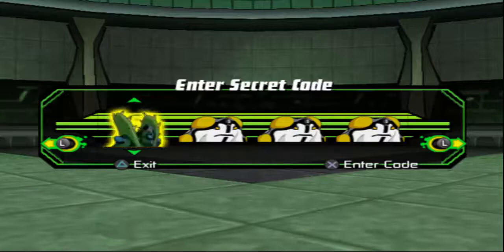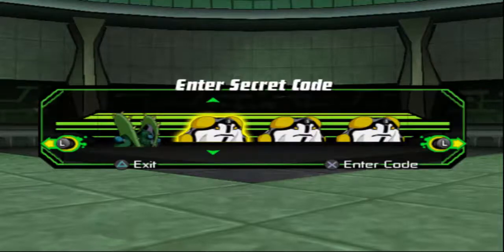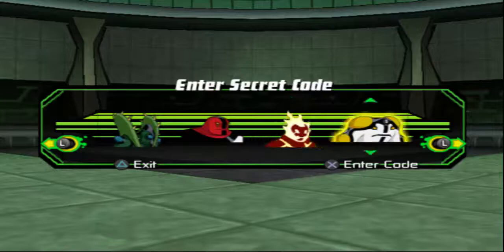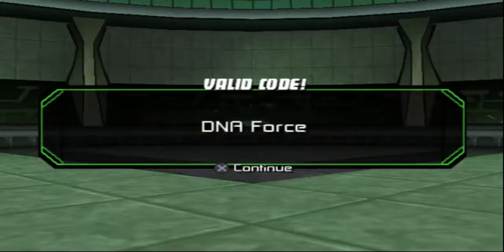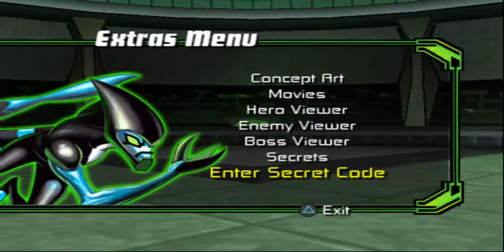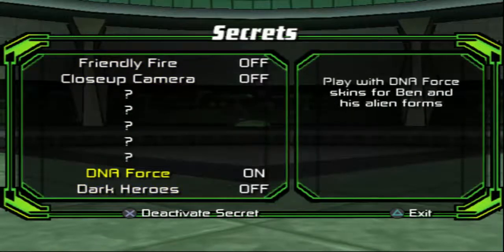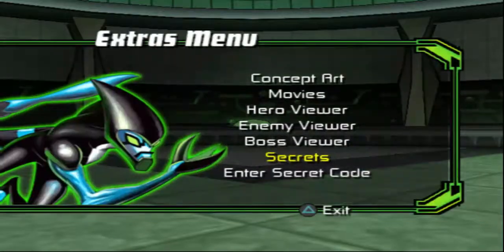Let me just put that code in there real quick. Okay, there we go. So we've got the DNA Force. Just go turn it off - we want that on. There we go.